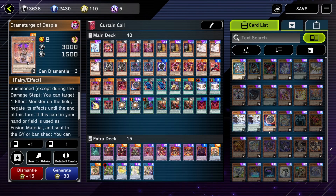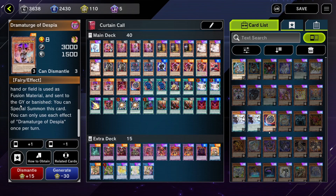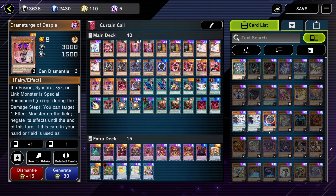Also, if Dramaturge while on the field or hand is used as a fusion material and sent to the graveyard or banished, you can special summon it to your field. So using Tragedy and Dramaturge as your fusion materials allows you to search with Tragedy and special summon Dramaturge to your field, which is a really good advantage engine.